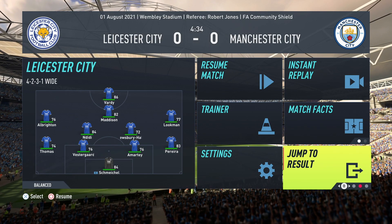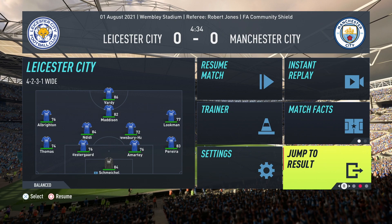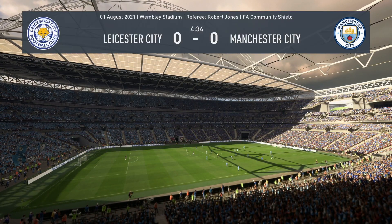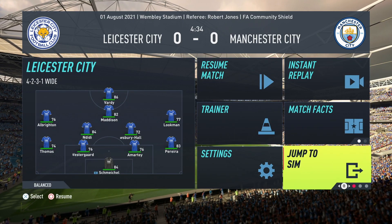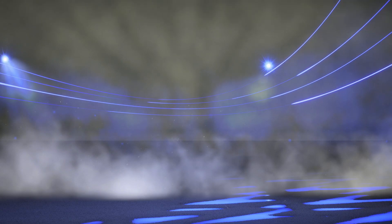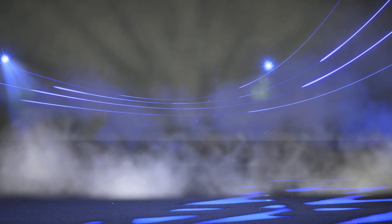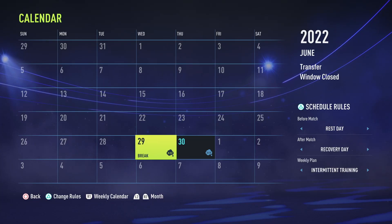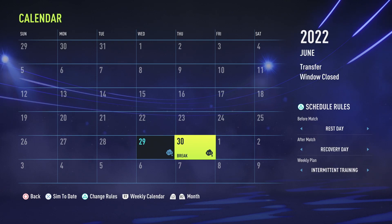If you're winning 4-0 with 20 minutes left and can't be bothered finishing, or you're getting smashed with no chance of coming back, you can just go to 'Jump to Result.' You'll get a quick sim and can move on from there. It's something I do as well - a very useful feature so you don't have to finish a game if you don't feel like playing the rest of it.